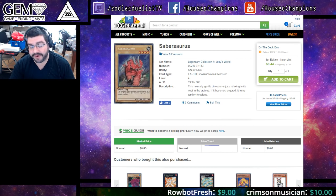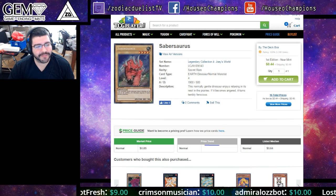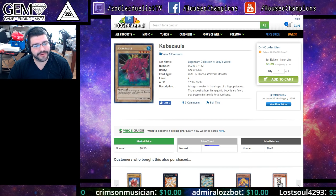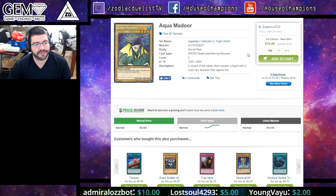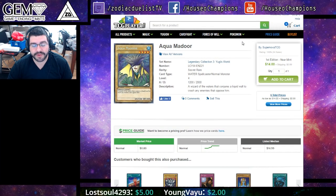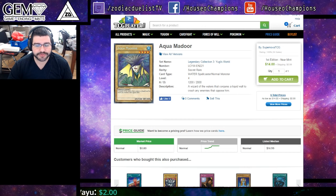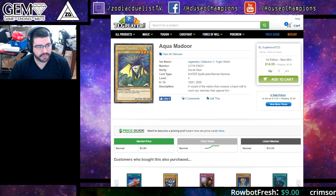History repeats itself very often in Yu-Gi-Oh — both in the market and sometimes in the gameplay; we often see strategies come back. There's so much support that I think people will want to try this. Will it be good? They have a field spell with four effects, a ton of new monsters, and new traps that all seem pretty good. I might cover the dinosaur support in its own video, but I definitely think the prices are a bit low right now.